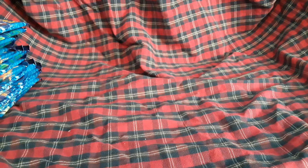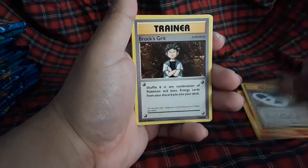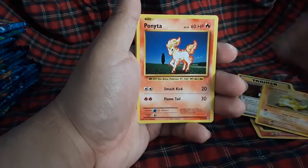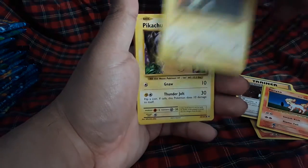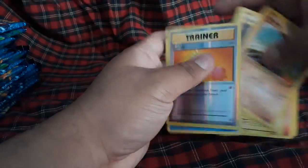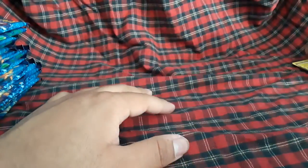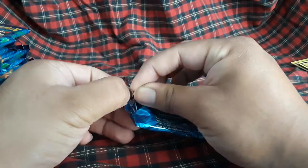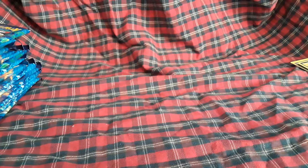Magmar, Slowbro, Geodude, Brock's Grit — I haven't seen a Slowbro. Sandshrew, Ponyta, Magnemite, Pikachu, Machop, Revive reverse, and a Doduo regular rare. I haven't seen a Slowbro EX or regular Slowbro in this set in a while — they just kind of removed him.